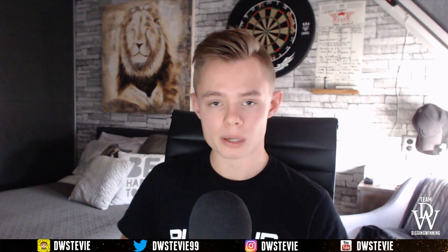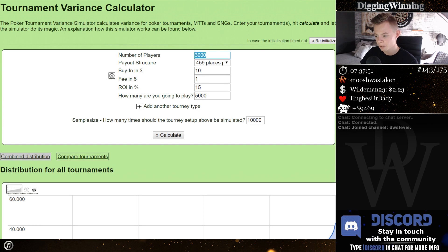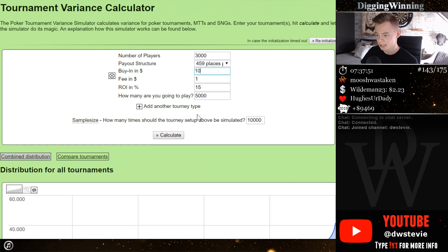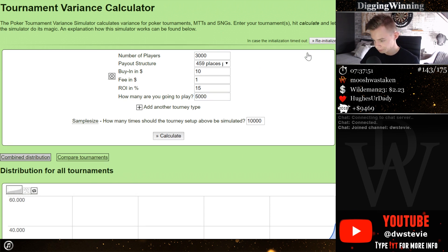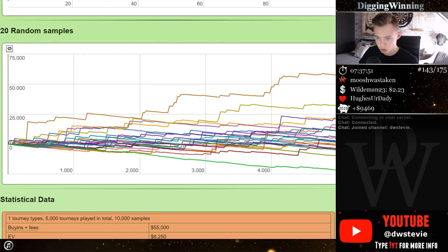I will be linking a poker variance calculator down below, where you can play around with your ROI and field size and see how big the swings are possible. So, for example, if you have a tournament with 3,000 players, 15% of the field gets paid — which is pretty normal nowadays — it's a $10 buy-in with $1 rake, you have a 15% ROI, and over a year you play 5,000 tournaments. If you calculate that, this is what you get — a beautiful chart.